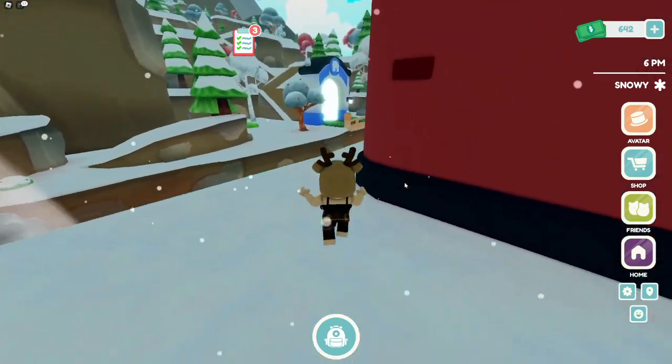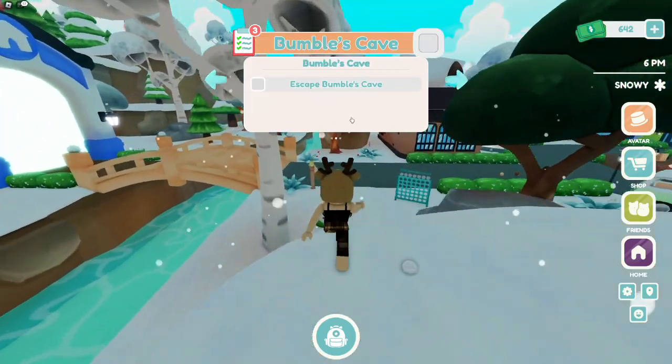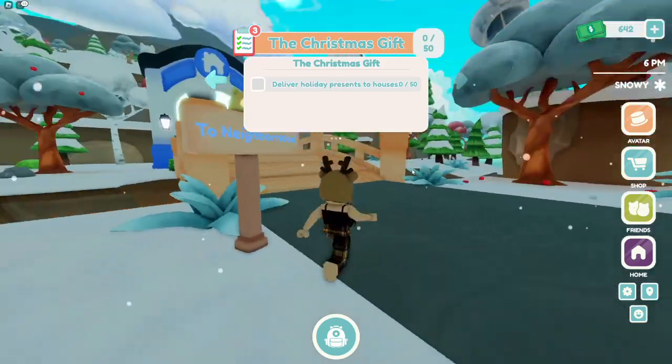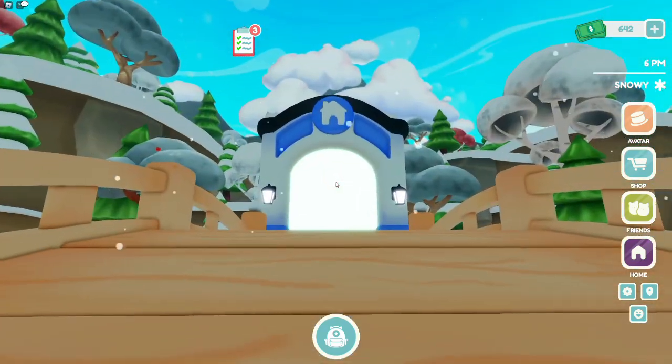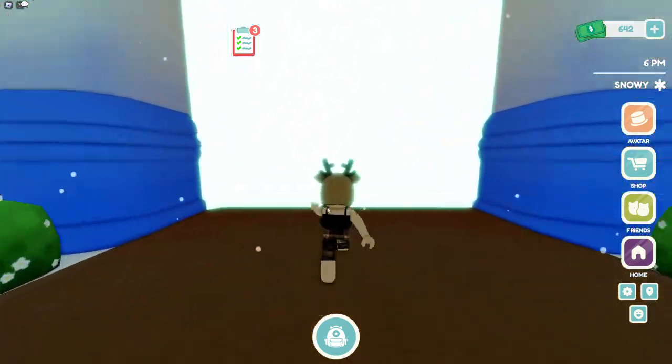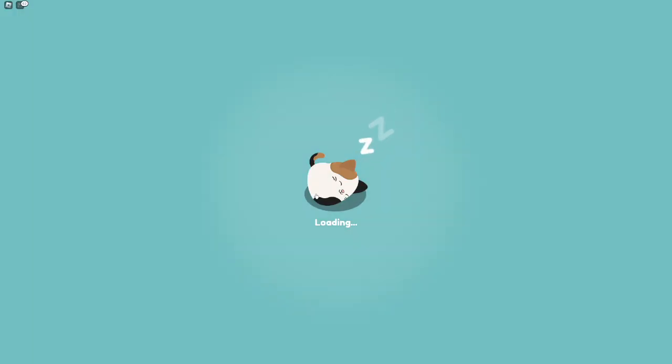Now let's go to the neighborhood and I'll show you how to deliver these presents too, since I kind of had troubles with that. Go over to the blue area where the house is — this takes you to the neighborhood — and then you just press the check mark.